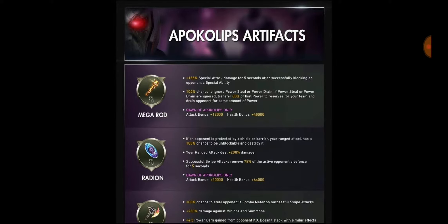The Mega Rod is actually one of the most common ones out of this list according to the artifact chest. It gives plus 155 special attack damage for five seconds after successfully blocking an opponent's special ability. This one is good but nothing groundbreaking compared to normal blades or claws, because it's a window of only five seconds after you block a special, and in that time you don't have time to build a 40-hit combo to take advantage of the extra damage. You're also limited to letting yourself get hit, which is a 50/50.